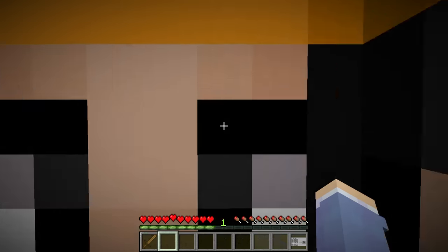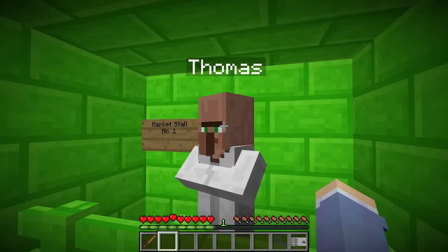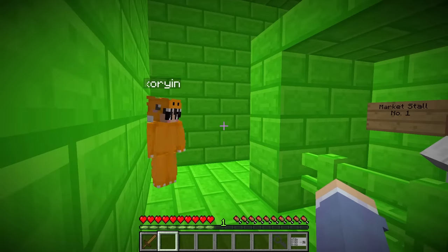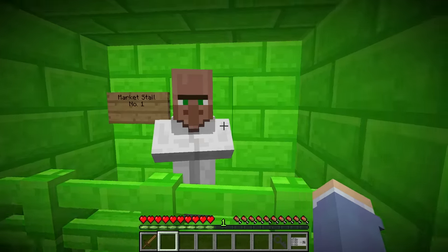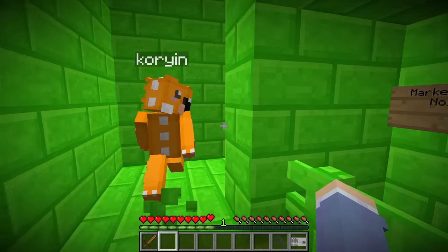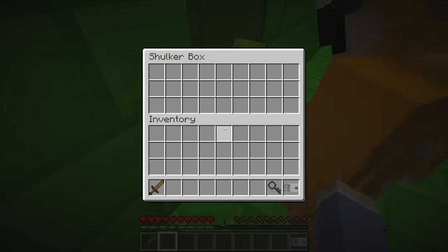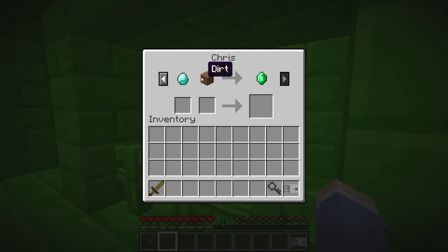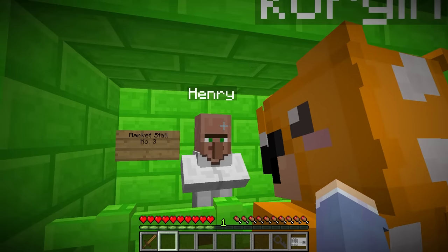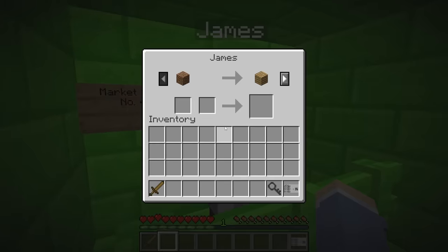We're in the next area! There's a guy named Thomas. What does he trade? One stick for one plank, and one stick and one emerald for a diamond shovel. Where are we gonna get those items? Let's look around — oh my gosh, there's such a big area. There are even more traders in here! And there's a piece of gravel. What is all this for?